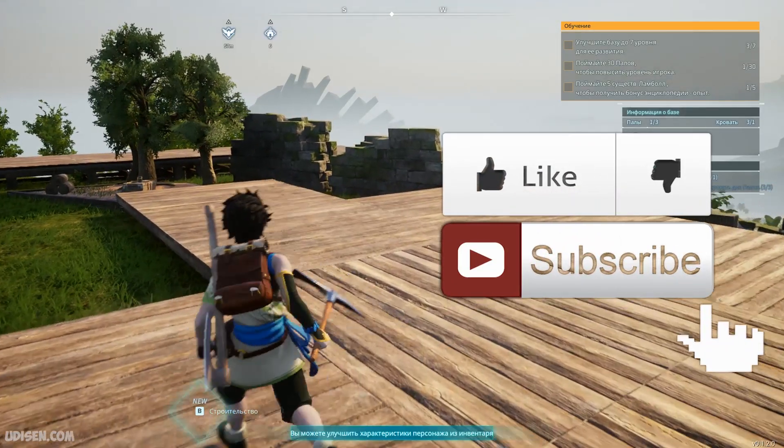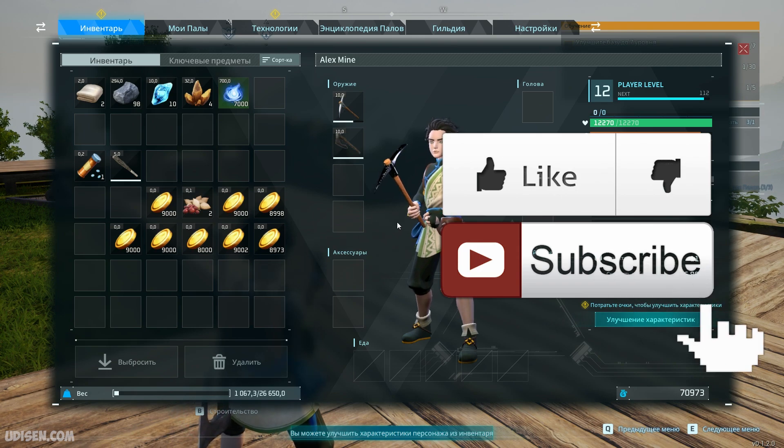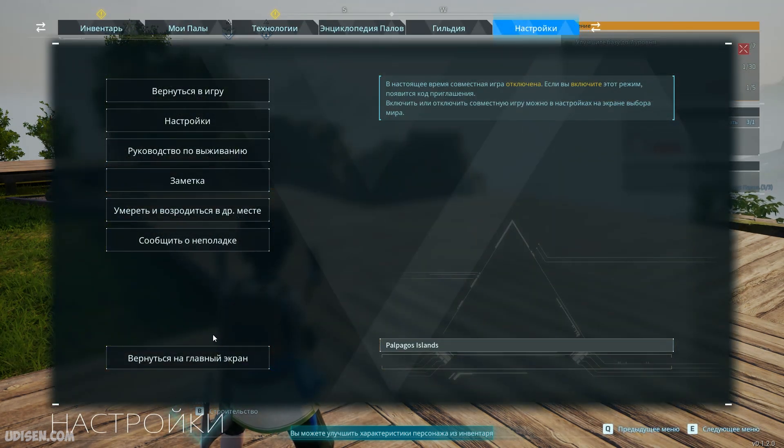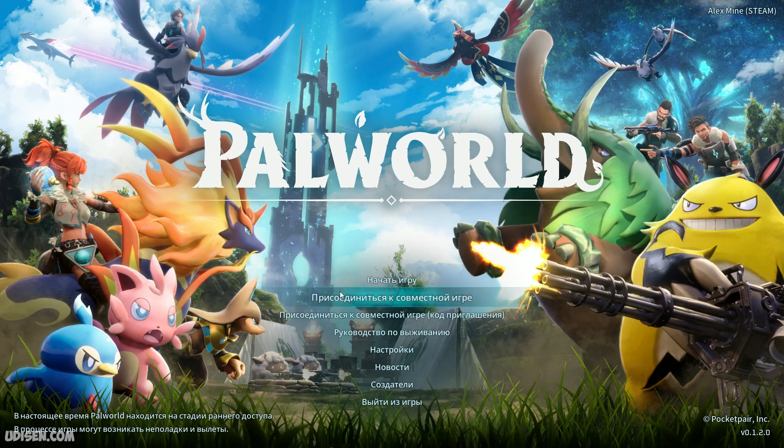For example, you go into the game and open the menu but don't understand anything — strange language. What happened? Close the game, leave. Rate, comment, and subscribe — after that, of course, close the game.